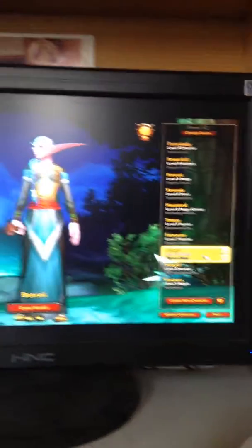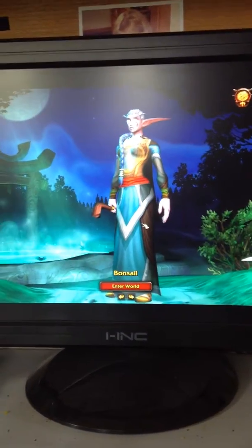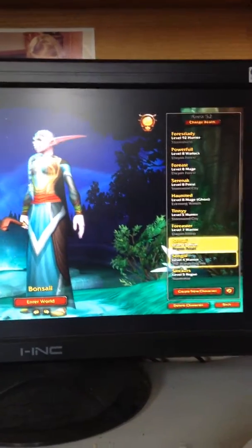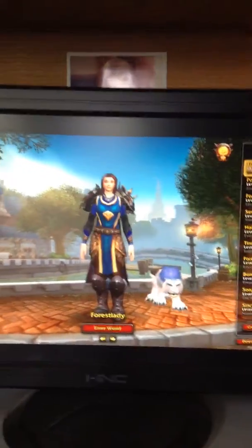My second powerful one is Bonsai — yes, that is her name. I don't know why I decided to name her that, but she's the second highest level. She's only a level 13. And this is my newest one — she is a rogue and her name is Snickers. I am loving World of Warcraft.